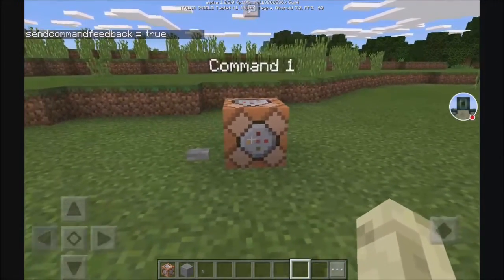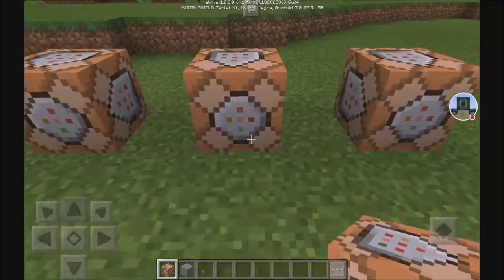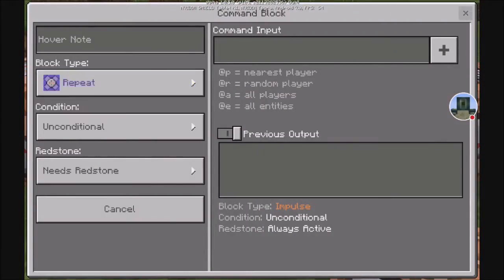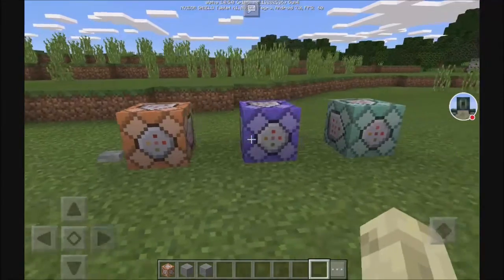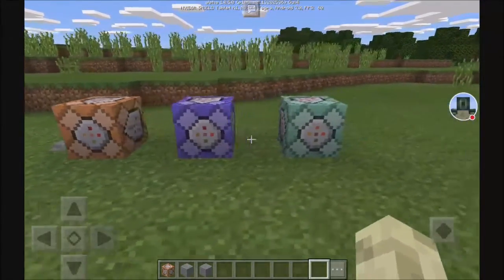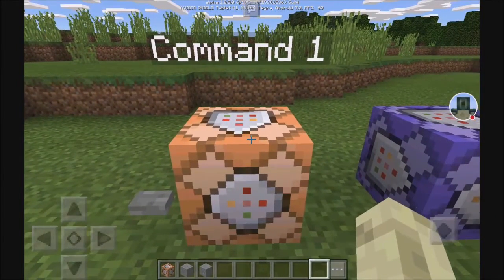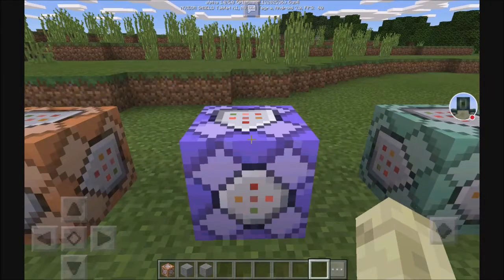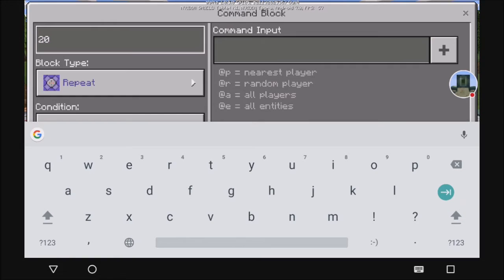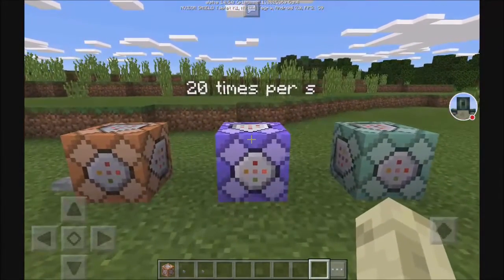There are more types of command blocks than just this one — there are also the repeating and the chain command block. Let's change two of them. This is now a repeating command block, and this is now a chain command block. They'll change visually so you know which one is which. The first one activates the command just once when it's activated. The second one, the repeating command block, activates it 20 times per second — as you can see, 20 times per second is how many times it is activating.